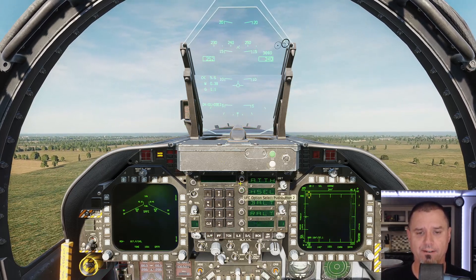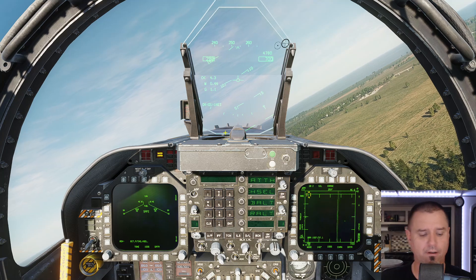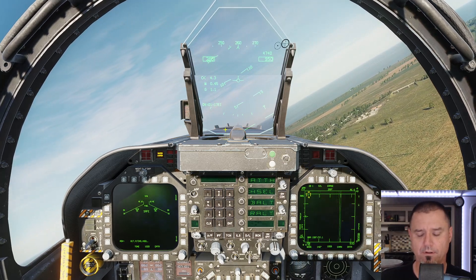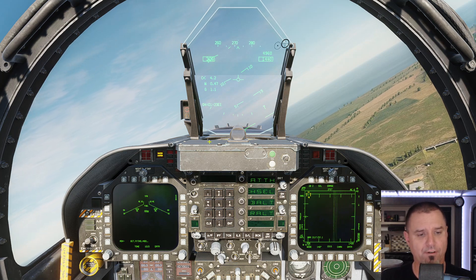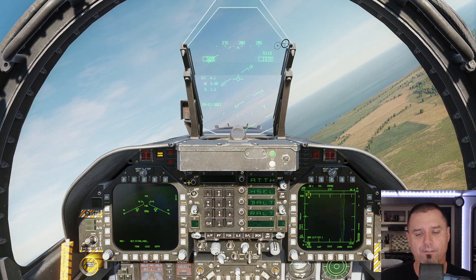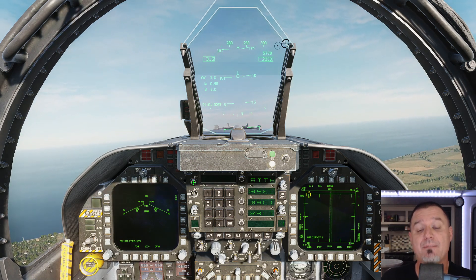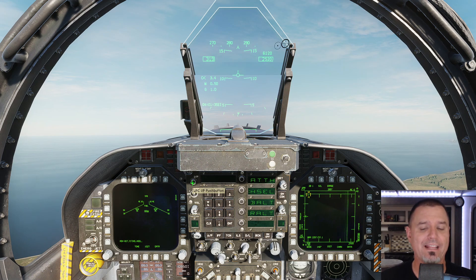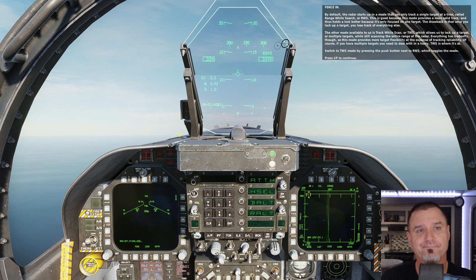Heading select for 285. Pull the throttle back to something a little bit more manageable. We are in air-to-air mode — I'm just going to go ahead and put the master arm on now. This IP push button is a communications-related button that isn't really used for anything as far as I'm aware, so I basically converted it into a button to tell the narrator I'm ready for the next set of instructions.